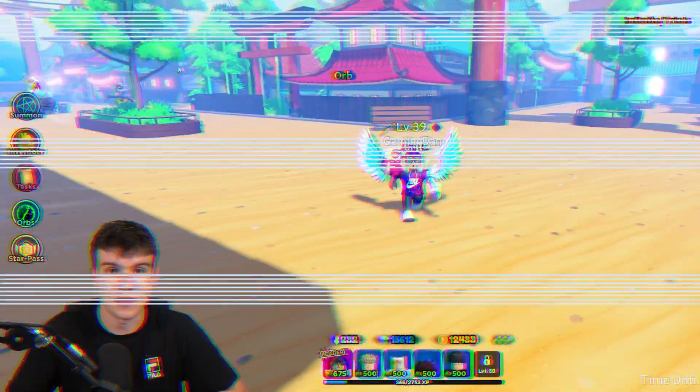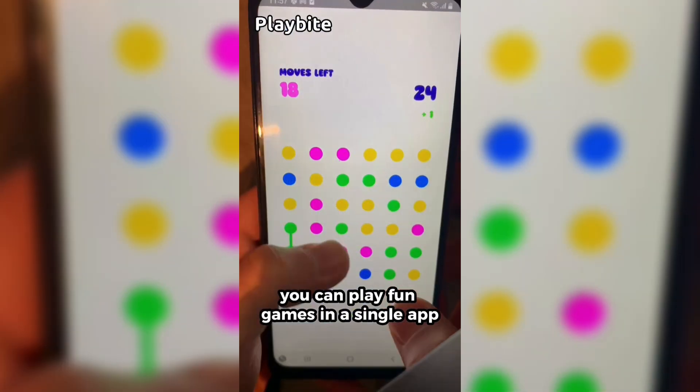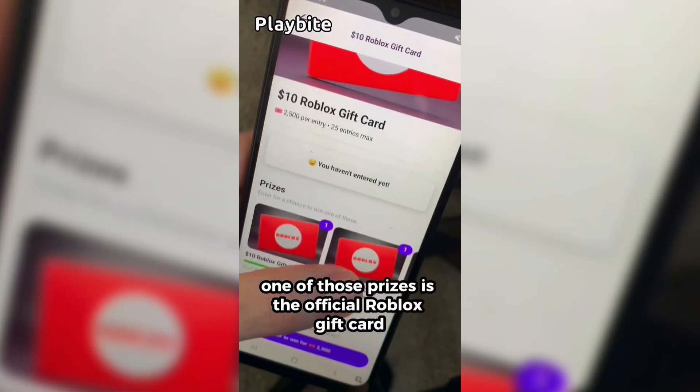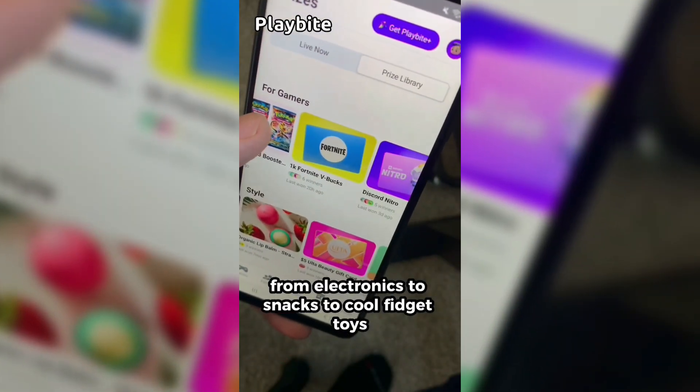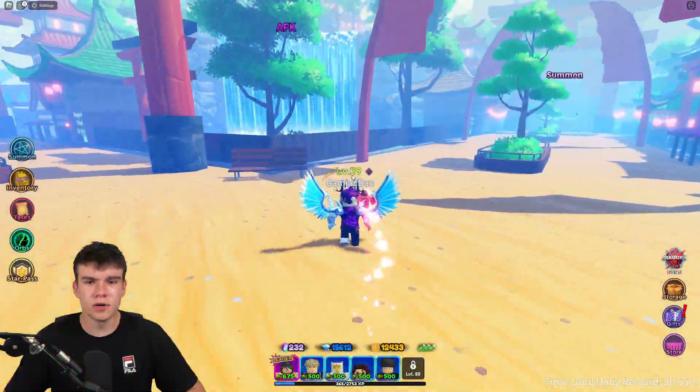If you're ever in need of Robux, go ahead and download this app called Playbyte. It's like an arcade on your phone where you can play fun games and win prizes, including official Roblox gift cards, electronics, snacks, and fidget toys. Download Playbyte today using the link below and use code GamingDan — you'll be 10% of the way to earning your first $10 Robux gift card.